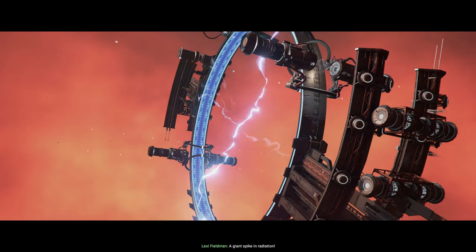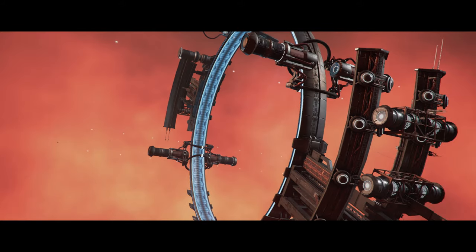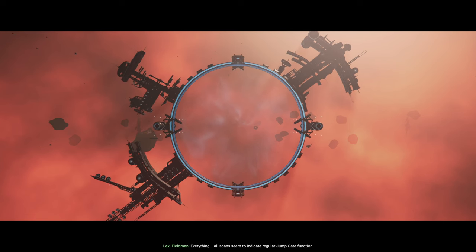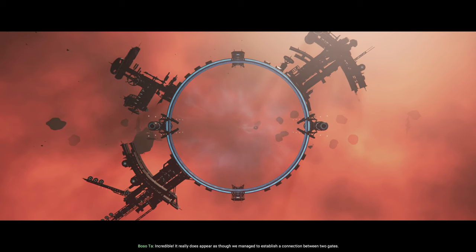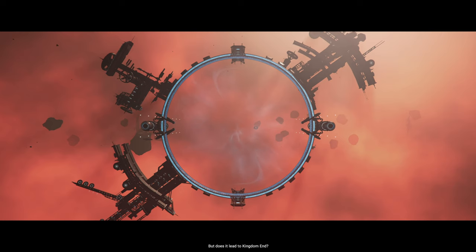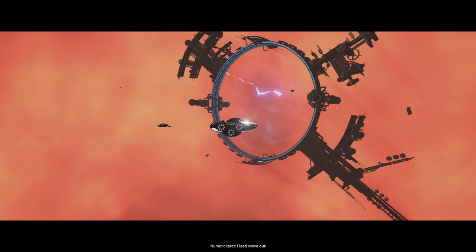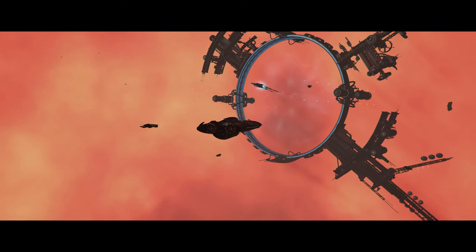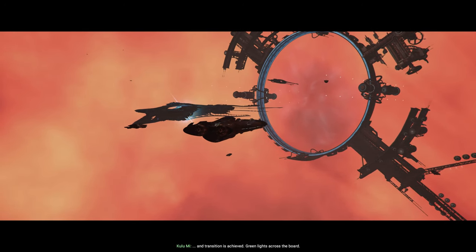A giant spike in radiation — well, this is certainly new. Initial readings — everything. All scans seem to indicate regular jump gate function. Incredible. It really does appear as though we've managed to establish a connection between two gates. But does it lead to Kingdom End? There is only one method for ascertaining the answer to that question. Fleet, move out. Wait — there is an energy flux. And transition is achieved. Green lights across the board. No immediate danger detected.